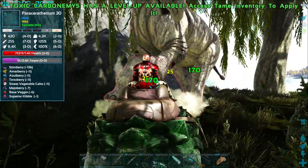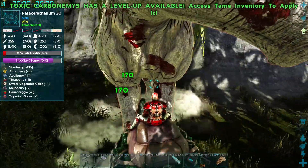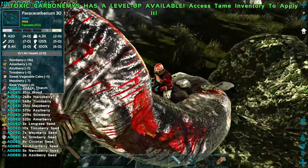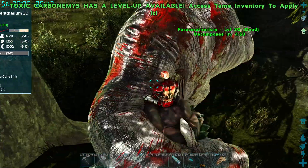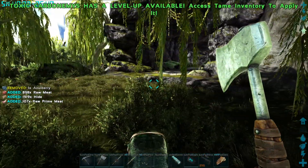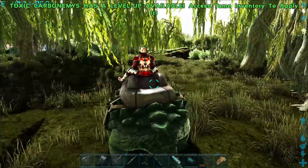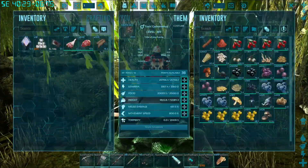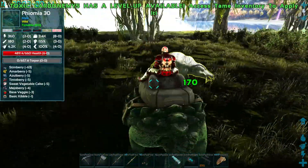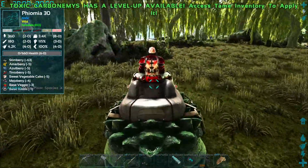The right click attack does the torpor damage and it does 500 torpor. They killed that Paraceratherium pretty easily. Now I'm stuck in it - gotta love that ARK bug, they really need to make it so herbivores can at least do something to the body. But we saw it does pretty decent damage, 170 a bite and a good amount of torpor.